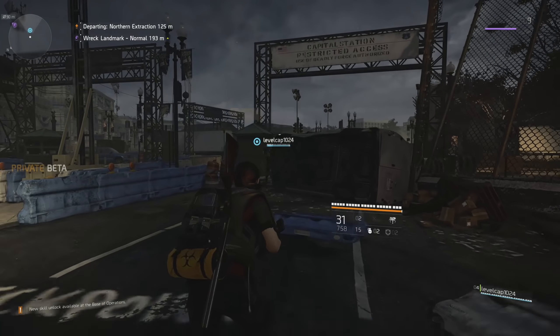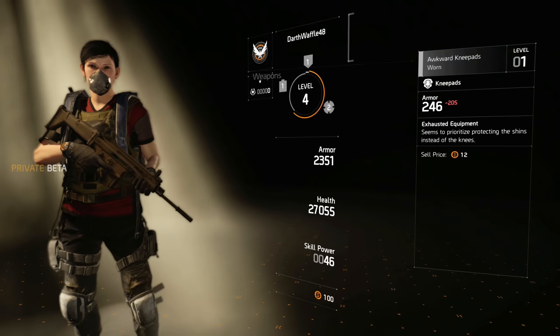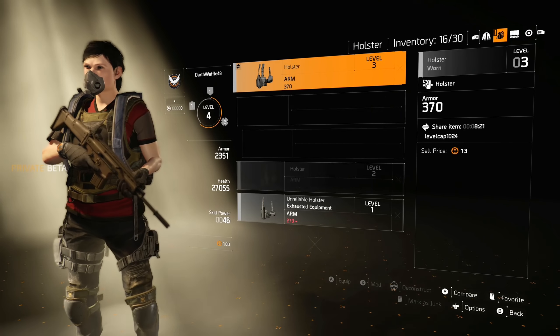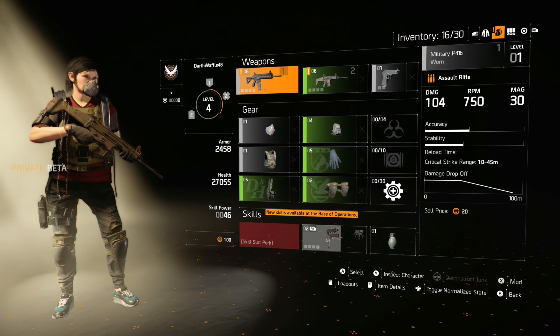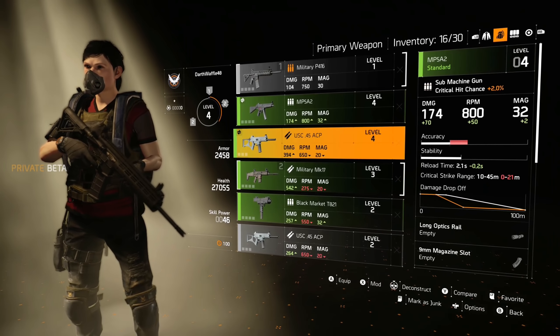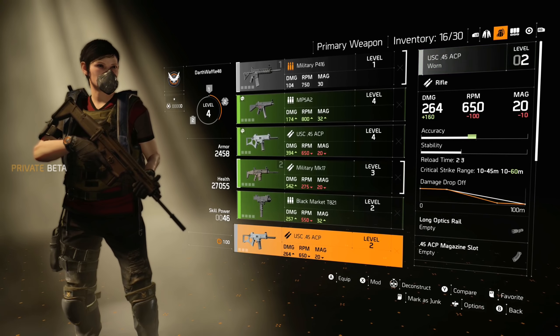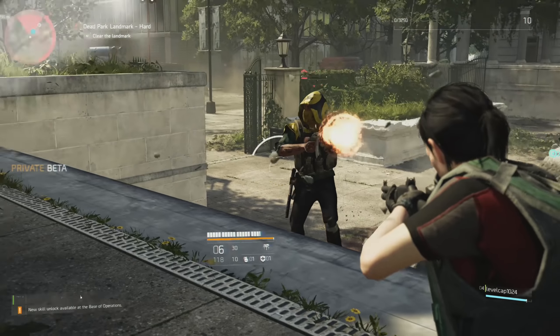Luckily, the Dark Zone works a bit differently this time around. The new Dark Zone has normalization, so a level 1's rifle will have the same damage as a level 40's rifle. The same goes for armor - your knee pads, vests, headgear, and any other statistical item on your body is all normalized, so a level 40 knee pad isn't going to provide any more protection than a level 1 knee pad.